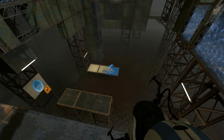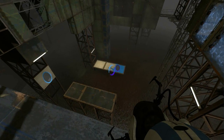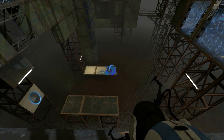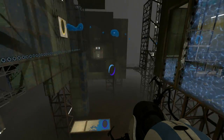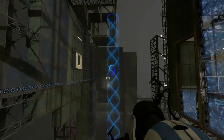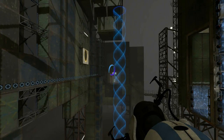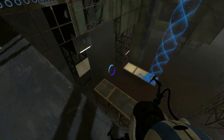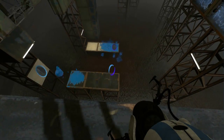Put your portal there and there. Activate gels. Alright we have to use the tractor beam. Do that again. Are you gonna have to switch all your portals? No, that's fine, I can do it. Alright, now I do this. Oh easy! Awesome. And then we just bounce from there.